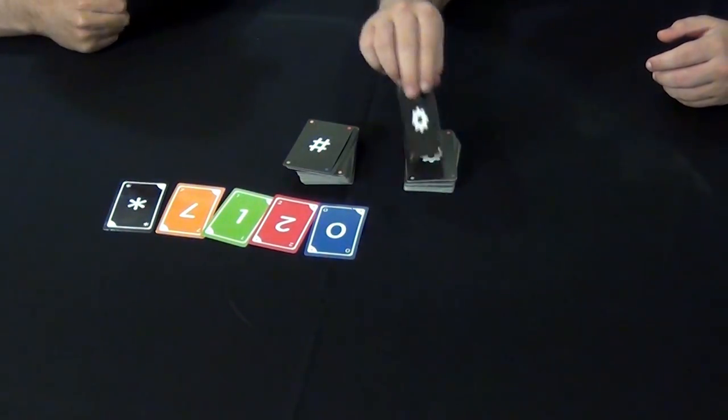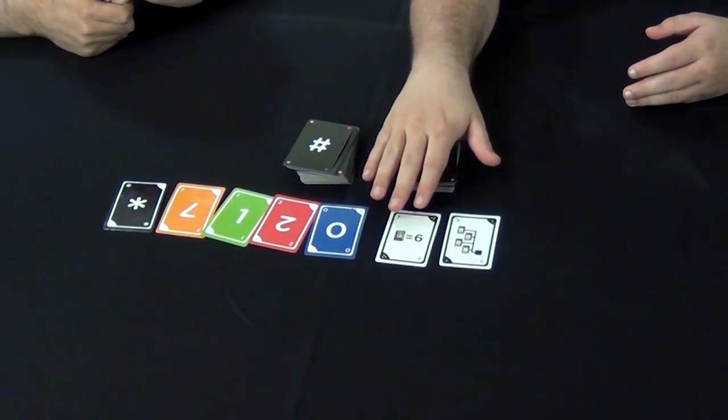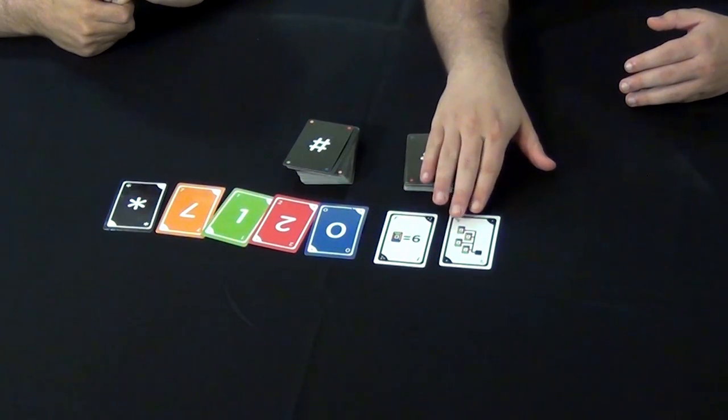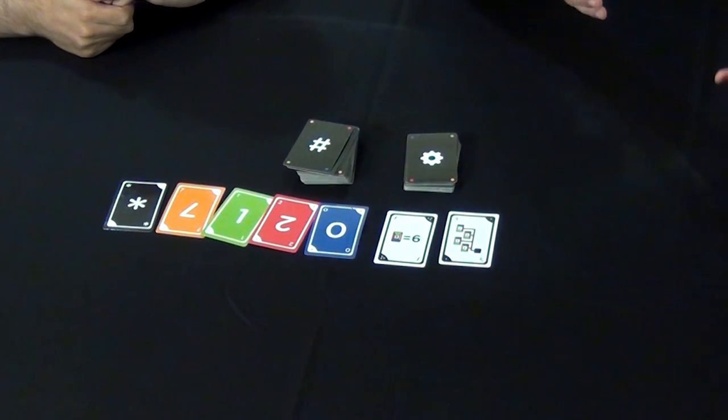There are also action cards, which in essence are sort of programs for you to solve using the numbers. For example, this one needs a sum of any colors to make 6, and this one needs only one of those special numbers. Sometimes they'll require different numbers, colors, or certain orders.